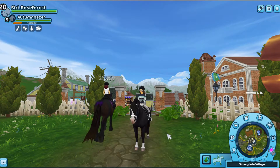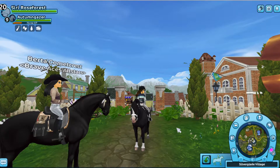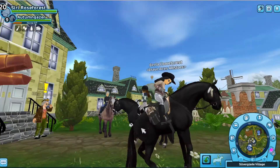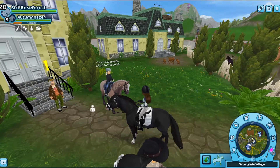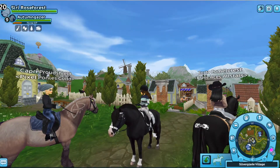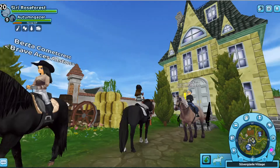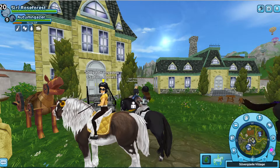Hello everyone, welcome back to another Star Stable video! Today we have a new quest with Big Bonnie. You can only get this quest if you have helped her hide from everyone, fix a clock tower, and all that. If you haven't talked to Big Bonnie at all or don't know who she is, you probably won't be able to do this quest until you finish those prerequisites.